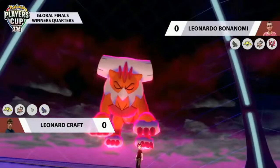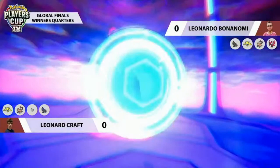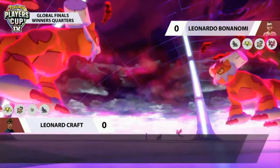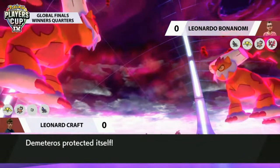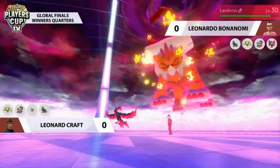With the Nasty Plot boost, Galarian Moltres can be very strong — it might not flinch Landorus but would probably knock out Spectrier, potentially even flinch Regieleki. Max Airstream into Max Guard on Leonard's end — Leonard is going to stay safe on his Landorus this turn. Fiery Wrath from Moltres — Spectrier never stood a chance against that, a clean one-hit KO. Now Leonard is down to his Regieleki and Landorus against Leonardo's team.